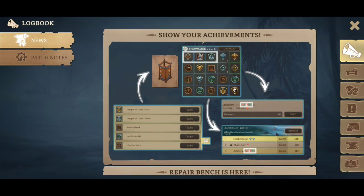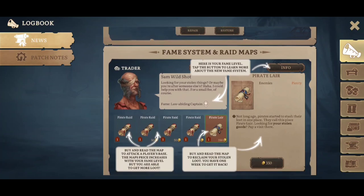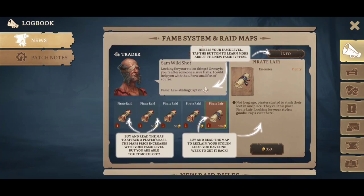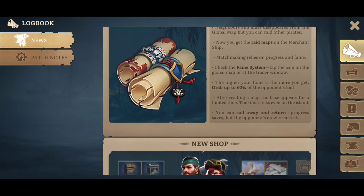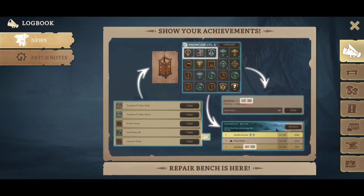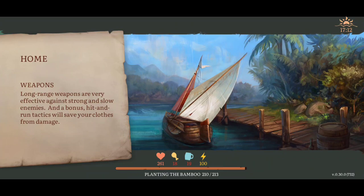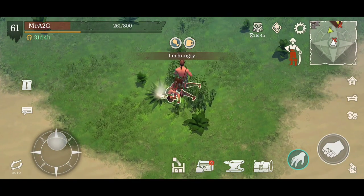This sort of gives you an idea on how the new badging system works. And once we create the showcase there, I'm not too sure what I will have personally available to me, so we'll definitely go ahead and check that out. Repair bench - this is basically how it's going to work. We're going to need the tongs and the repair kit by the looks of things, and that will allow us to restore some of our very precious items, whether it be weapons, armor and things like that.